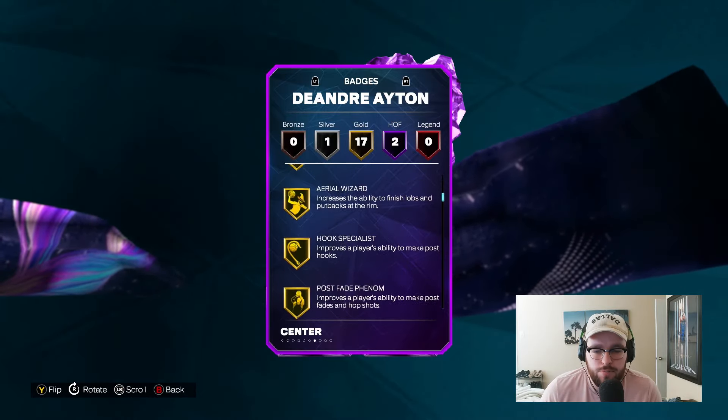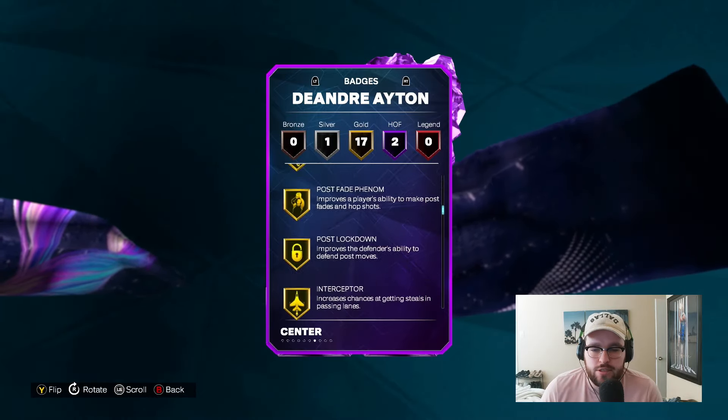He's got Off Ball Rise Up, Paint Patroller, Gold Posterizer, Hook Specialist, Post Lockdown Interceptor, Pogo Stick, Box Out, Rebound Chaser, Brick Wall, Moveable Enforcer, Paint Prodigy, Physical Finisher, Post Up Powerhouse, Post Up Poet, High Flying Denier, and Silver Off Ball Pest. He has all the key interior badges already, but I would add Slippery Off Ball, Break Starter, probably Challenger, and Set Shot Specialist — those are the four badges I personally would look to add. You could replace Challenger with something else, but those are the ones I'd add to this DeAndre Ayton card.